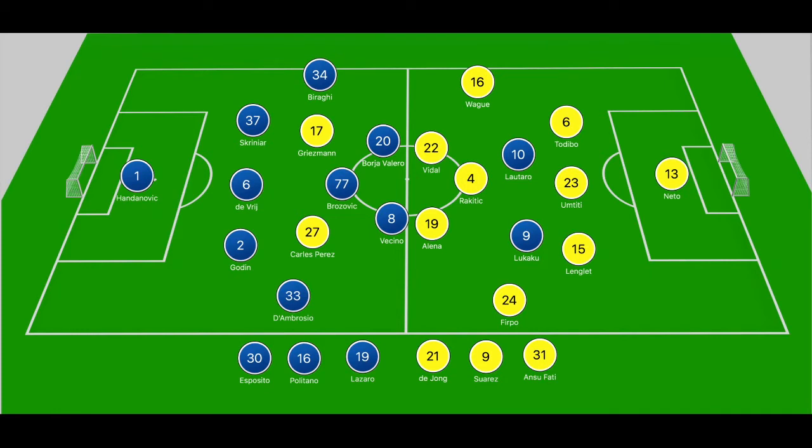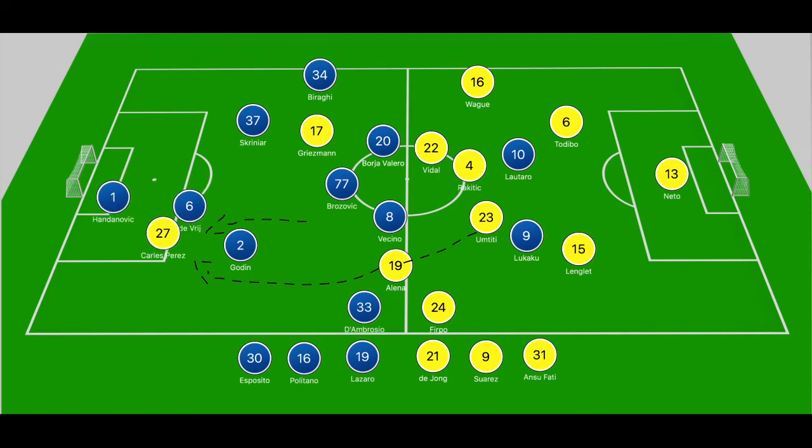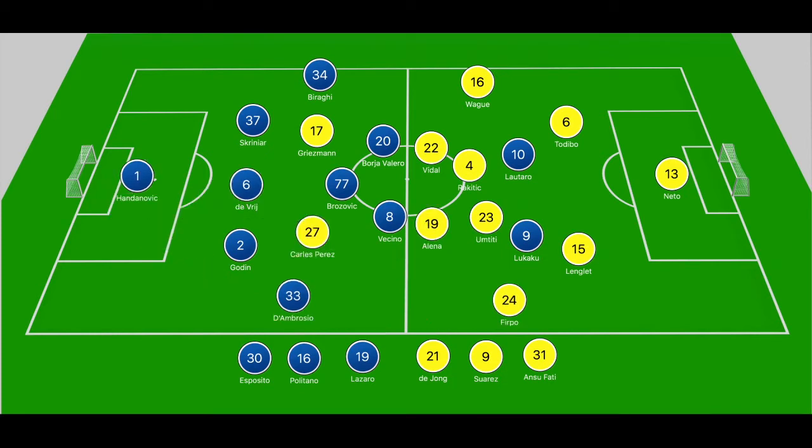Looking at Barcelona bypassing Inter Milan's high press: as the spare man, Umtidi dribbles forward between the center forwards, brushes off Lottaro, and slides the ball into Alenya in the right half space. With Firpo pushing forward to peg back D'Ambrosio, there is a gap between D'Ambrosio and Godin. Alenya plays the pass in between the right centre back and right wing back for Carlos Perez, who receives in the left half space. De Vrij does a good job tracking him, and Perez fires a first-time effort that Handanovic pushes away — highlighting how they bypass the press with a 3v2 and the importance of Alenya's movement.